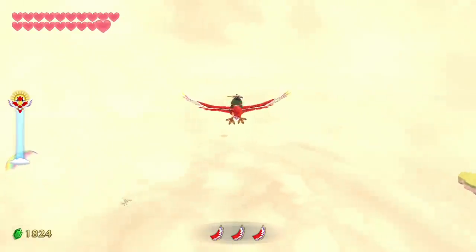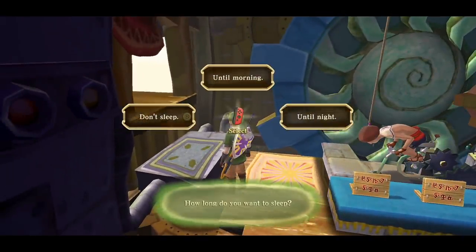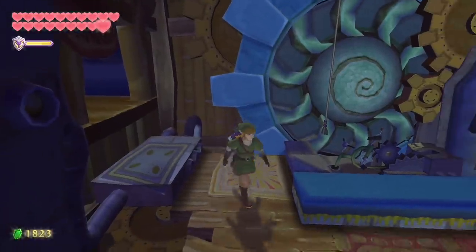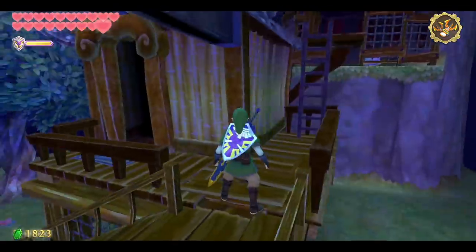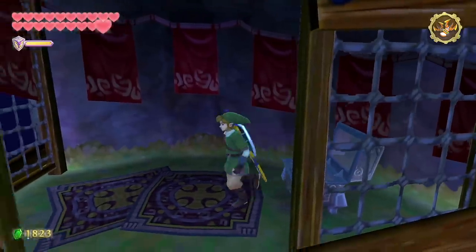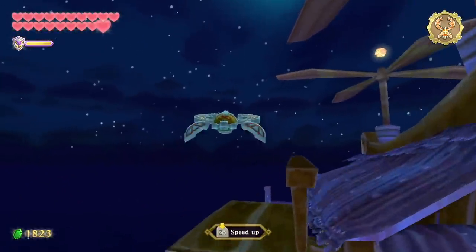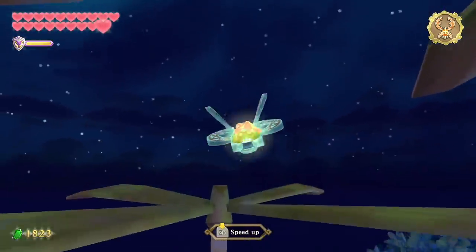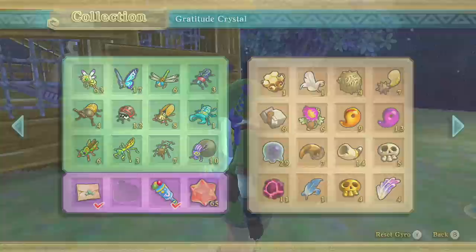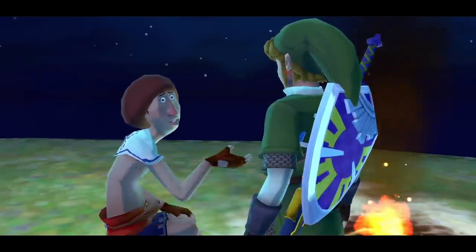Now we're going to head to Skyloft, call Beetle, and enter his flying airship. Inside we sleep in his bed until night — well, it looks less like a bed and more like some sort of compressor or engine part with a rug on it. Now we're on Beetle's Island. First order of business: climb this little ladder for a goddess chest we skipped prior — that's going to be a Rupee Medal. While we're still here, we're going to whip out our Beetle item, and on top of Beetle's airship is going to be that last Gratitude Crystal. That brings us up to a total of 65.